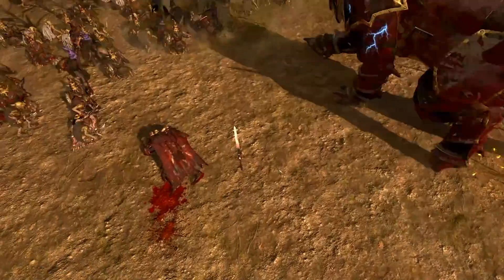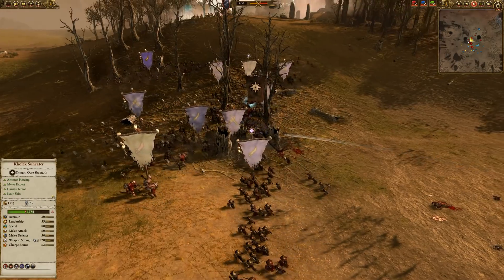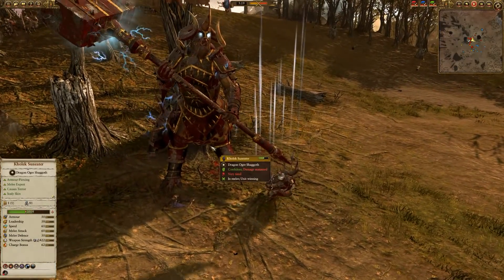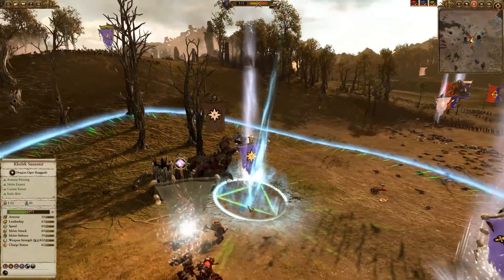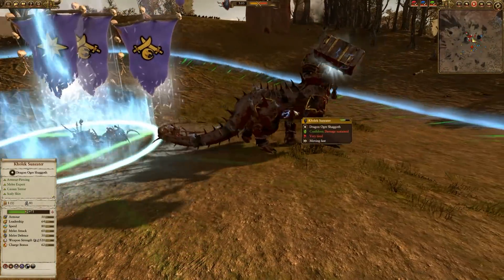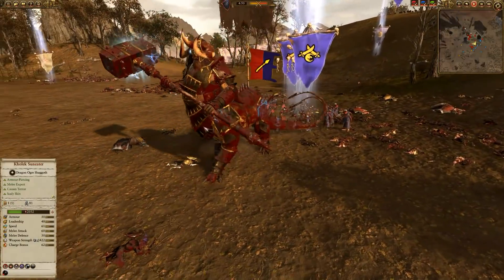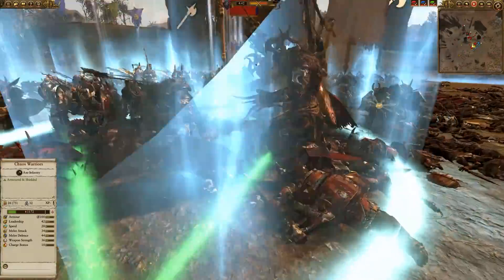The Greenskin goon squad comes back after Kholek - I get him away again. But then Kholek spots absolute Christmas: a bunch of fairly beaten-up Goblins. Kholek causes Terror, so these Goblins just absolutely run - he routes about ten units at once, just with his presence. His Terror ability really comes into play there. The Night Goblin commander tries to throw down with Kholek, and deals a good chunk of damage, but then the Goblin Big Bosses arrive. I pull Kholek away, and my ally brings Spearmen over to tie up the Big Bosses, letting Kholek escape.